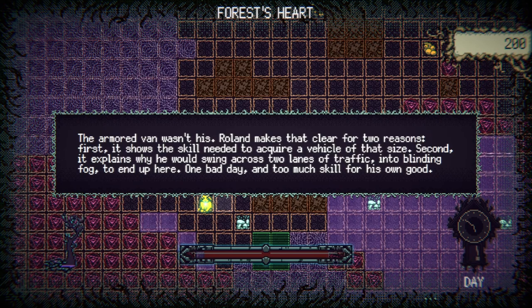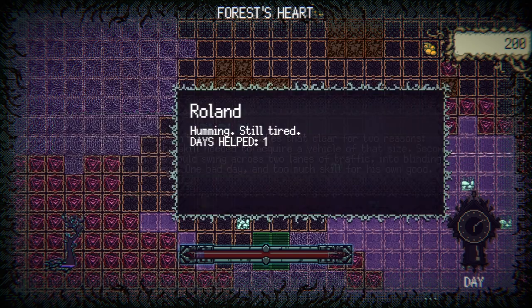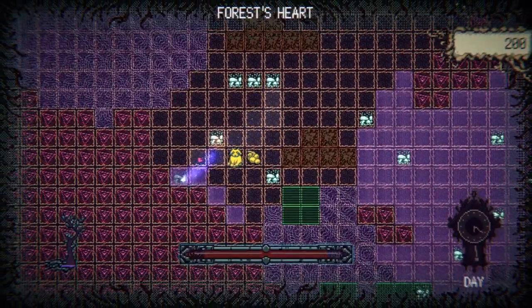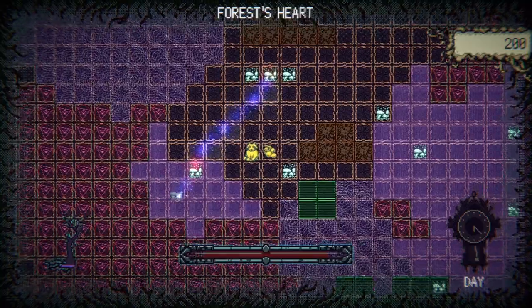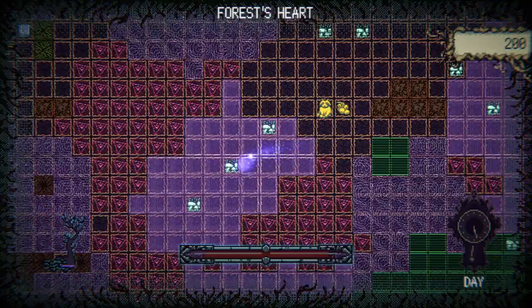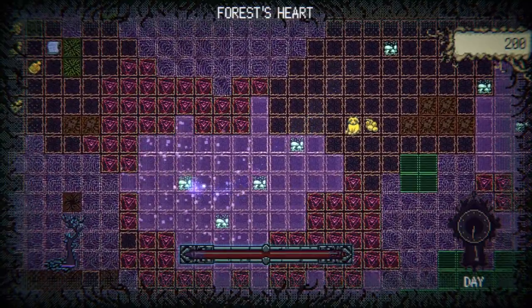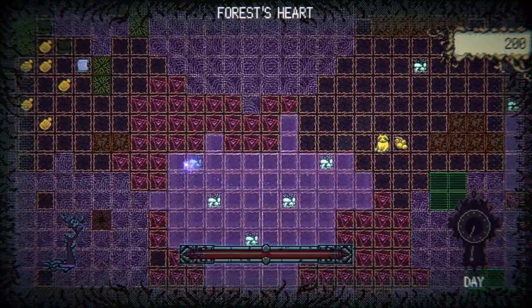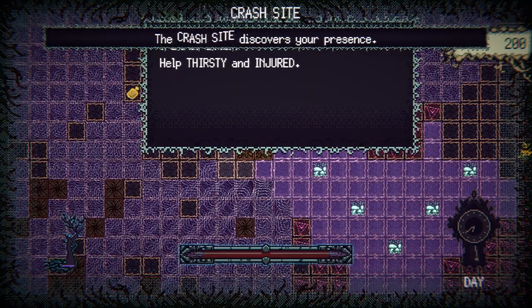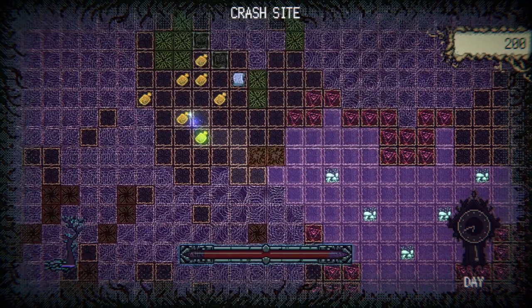The armored van wasn't his — Roland makes that clear. It explains why he would swing across two lanes of traffic into blinding fog to end up here. One bad day and too much skill for his own good. Humming still, tired. I'm assuming what I need to do is find the right items for specific ailments — certain things help for certain you know, like some things help for some things and others for others. There are a bunch of items there — these might help for something. Sick and thirsty okay, so these help for injured.